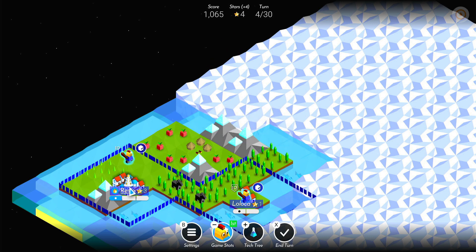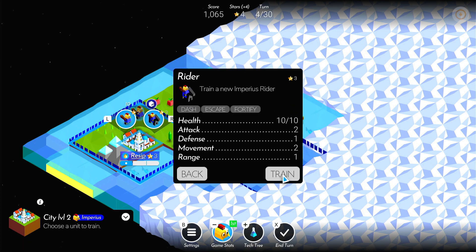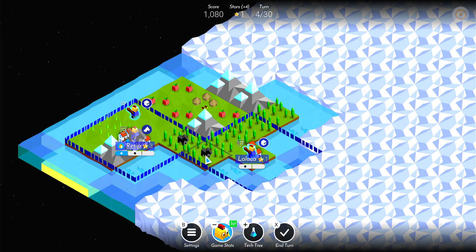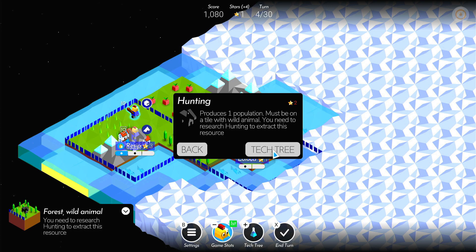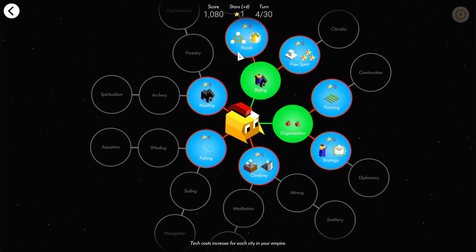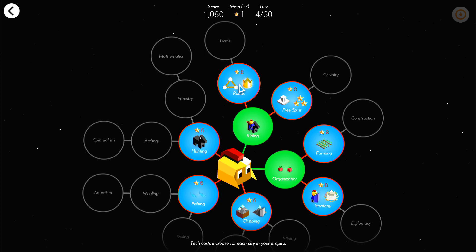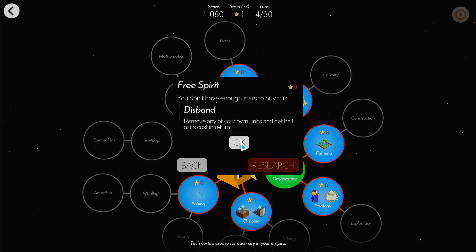Turns go pretty quickly. We'll now produce a rider for three stars, which means we can't do much more. We can't go hunting until we've got the hunting stuff on the tech tree unlocked — and that's going to cost six stars which we haven't got yet. But you can see here by opening up riding we've also now unlocked roads, which you can build between your cities to help you travel faster and gives them more prestige and XP. We've got this free spirit tech unlocked as well.